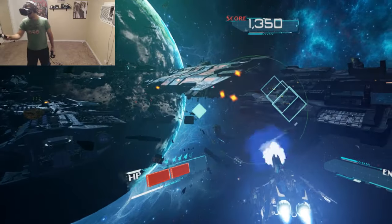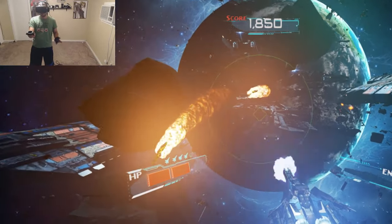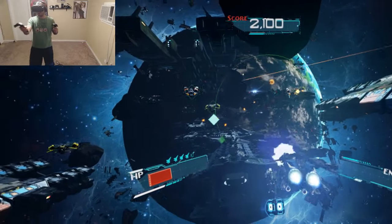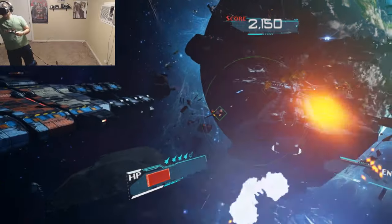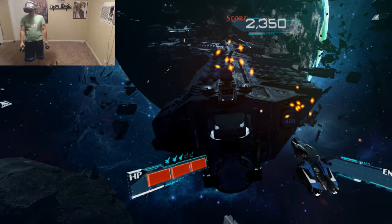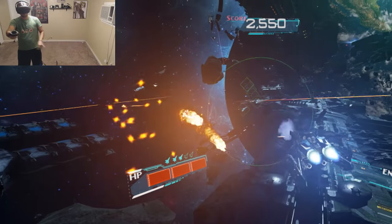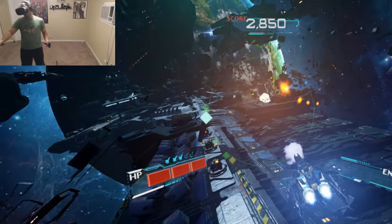Bobbin' and weavin'! On the Steam page it said the main thing you gotta do is survive, because obviously the longer you survive, the longer you can — wait, can I shoot to collect that? I want this power-up! Those ships are definitely needing to die. I can't see what my little gauges in the bottom corner say. I feel like they contain pertinent information that I just can't see, and it's not fair.